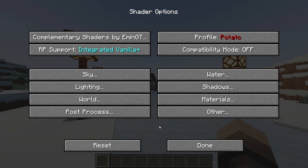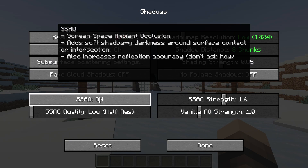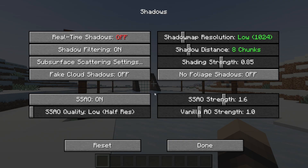If you are really struggling for FPS, you can go back, go to shadow settings and turn off SSAO. I will leave it on for this tutorial as it has a huge visual impact.